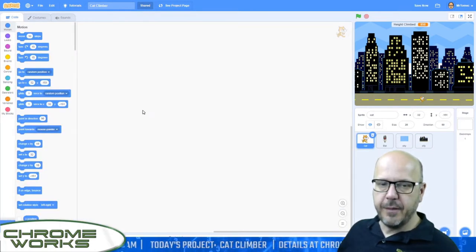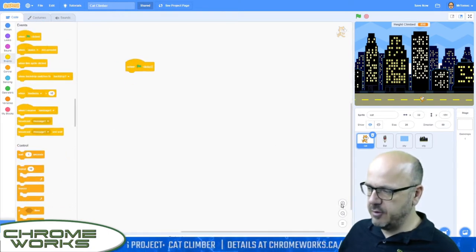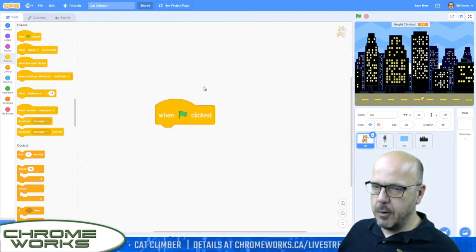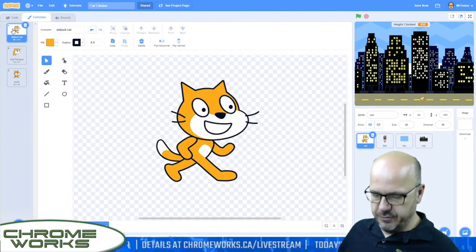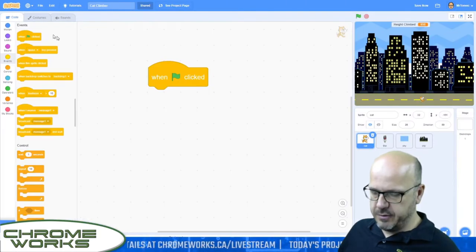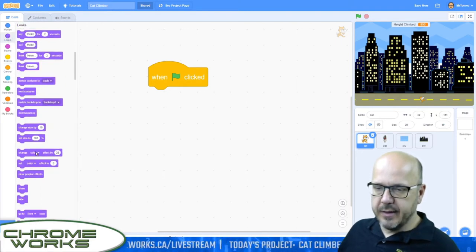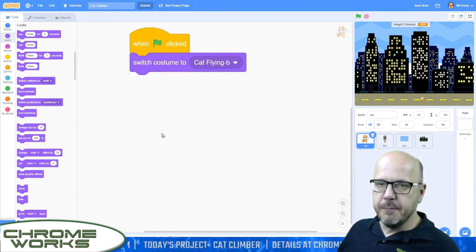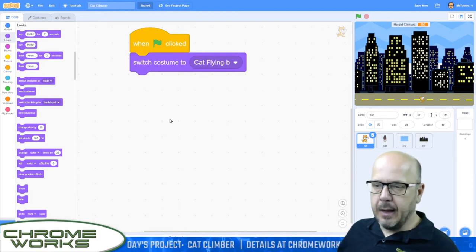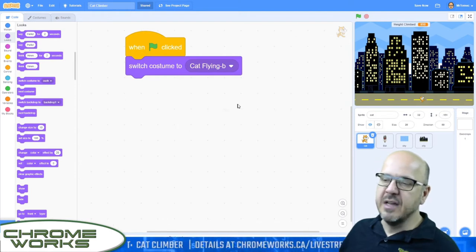Alright, let's get started with the coding. As usual, we're going to start with a green flag, which signals our project that we're getting ready to begin. We want our costume at the beginning to be the default costume, so we're going to switch our costume right at the beginning. Now we have to initialize some variables. Remember, at the beginning of any game, the variables have to know what their starting position is — otherwise it'll just remember what the variable was the last time you played the game.